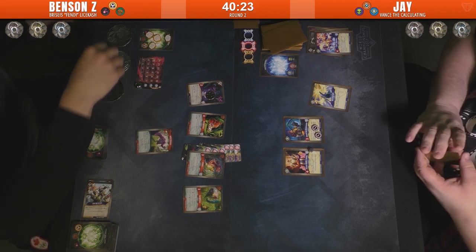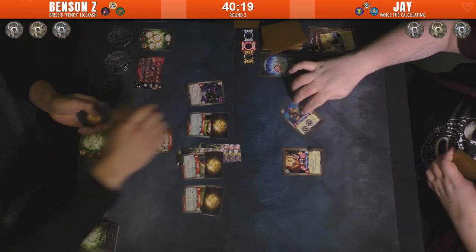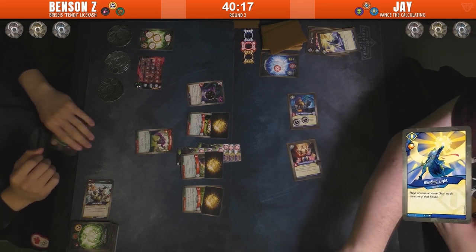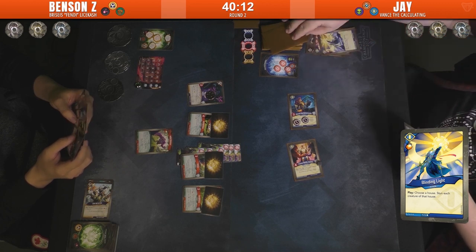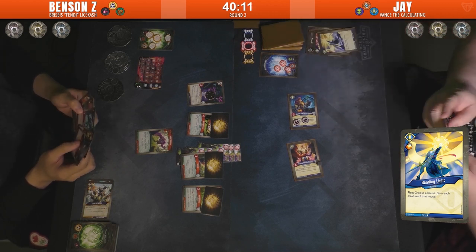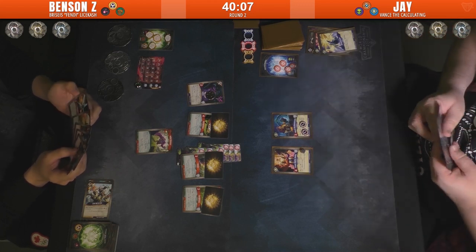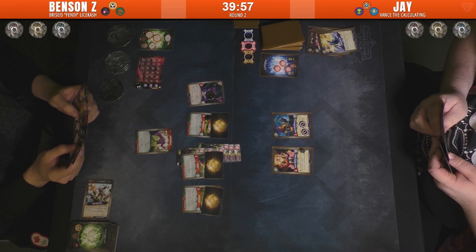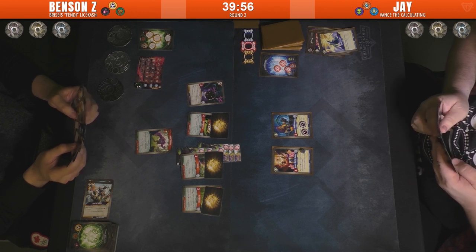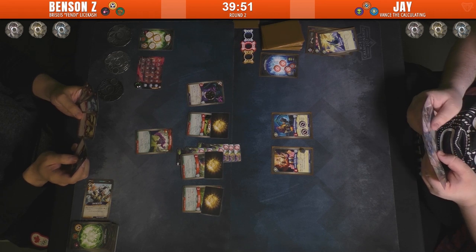Going back over to Jay: Blinding Light, stunning all non-Sanctum creatures. He names a house — named Untamed. That makes Untamed a little less attractive now. I mean it's not bad if you want to just try to unstun these characters, but if you're not accomplishing anything else with your turn...